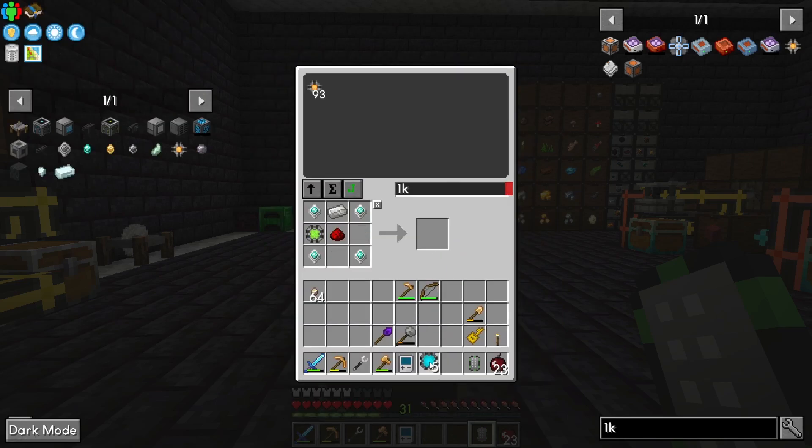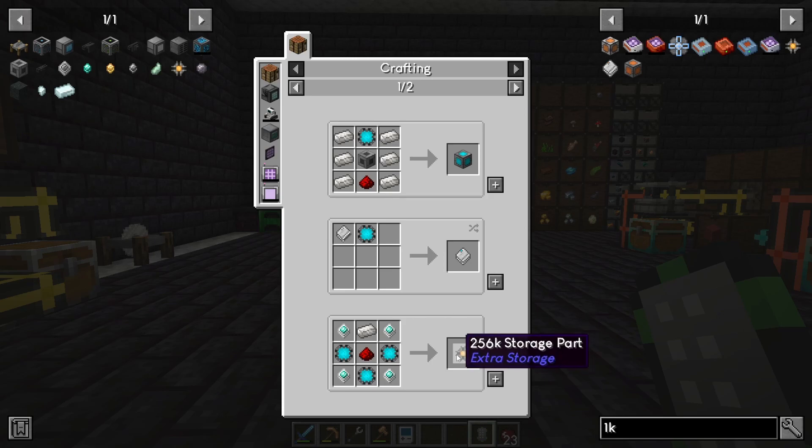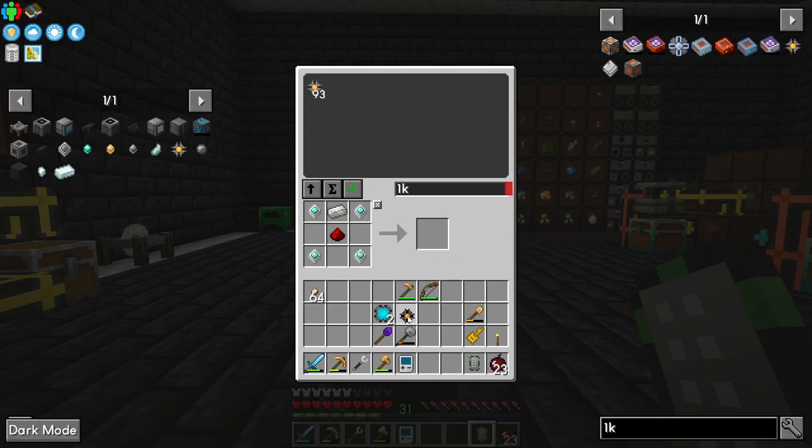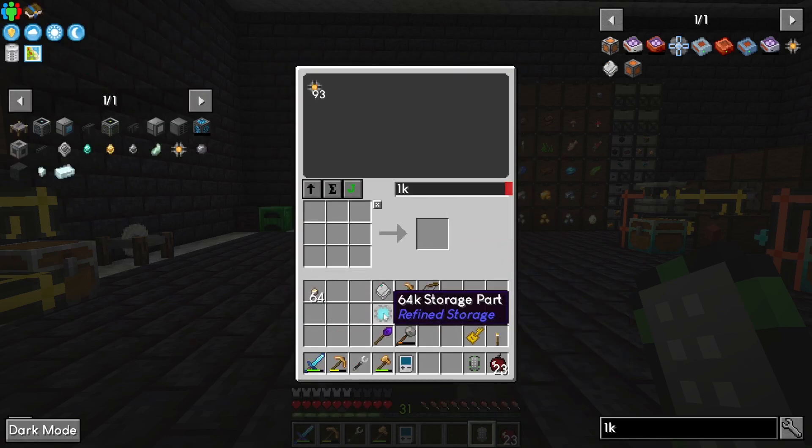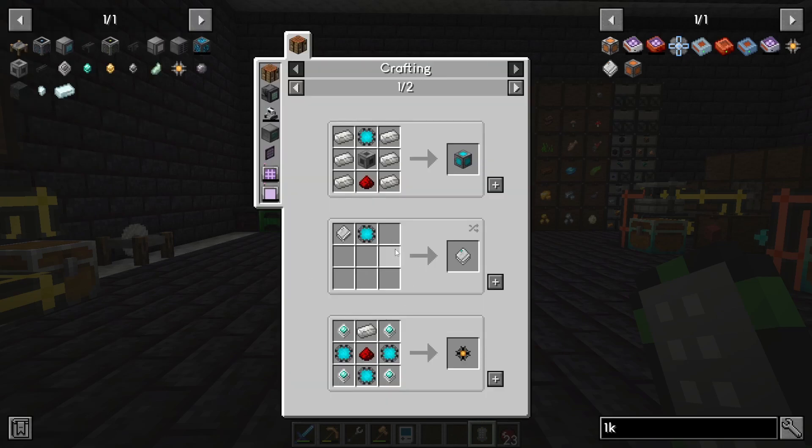If we can make one more of these we'll get two 64k storages. Is there a use — can we make 256? We need the advanced processors, we should have plenty of those left. Let's just make our casings — we'll have three drives but we'll have a lot of space to do stuff in.